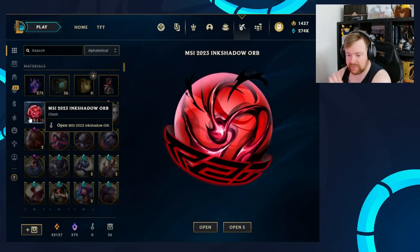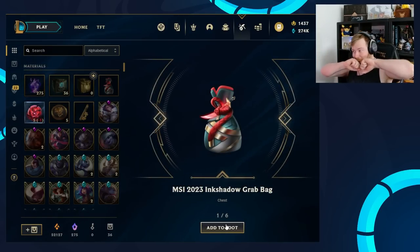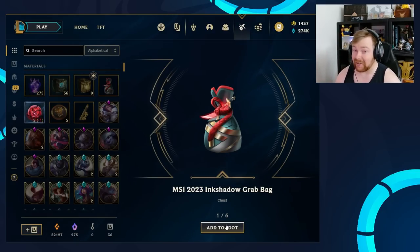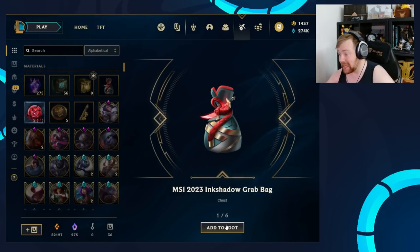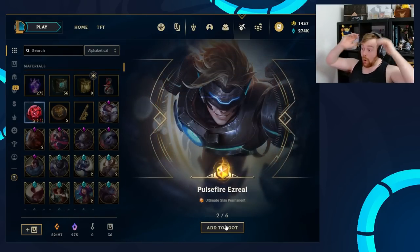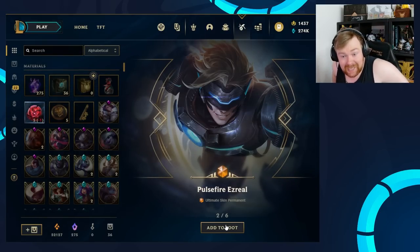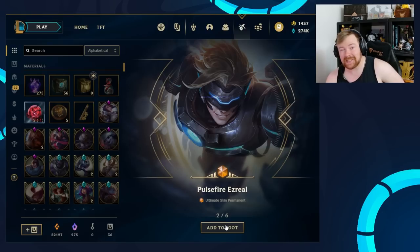We'll open the five remaining orbs. Whoa — we just hit a 0.05% chance! Okay, we're a bit lucky in this video. We've hit two Grab Bags at 3.5% chance each, and then an ultimate skin, which is a 0.05% chance.